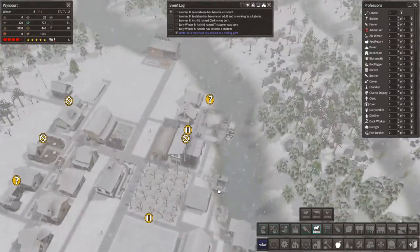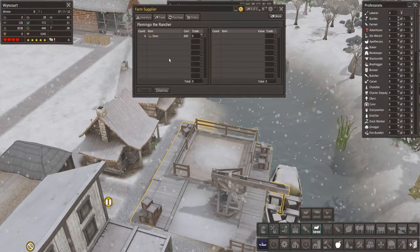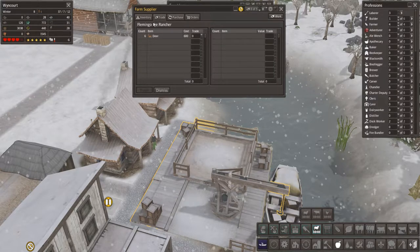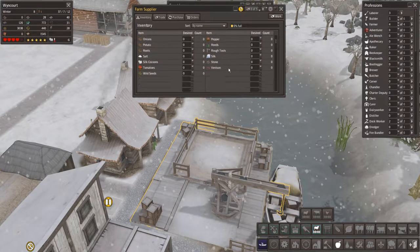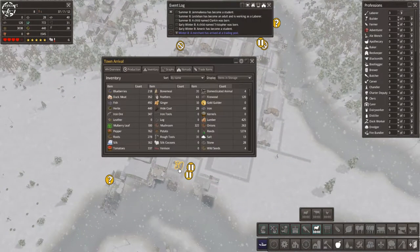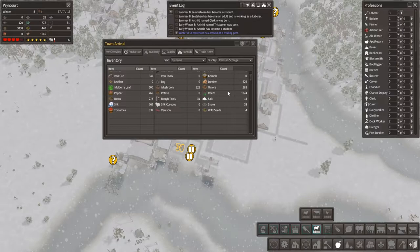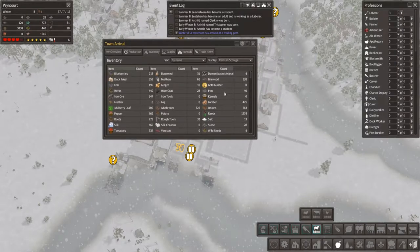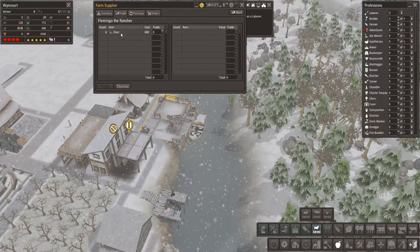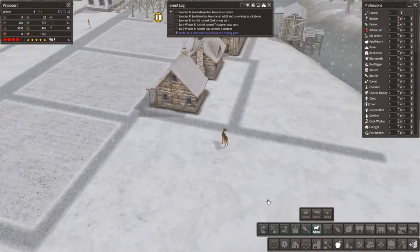A merchant — nice! Although I don't think we have anything in our trading post. Oh you got deer! And your name's Flamingo — that's an awesome name. Unfortunately I don't have anything to give you and I don't have much in the way of stuff right now. I'm sorry mate, see you later.